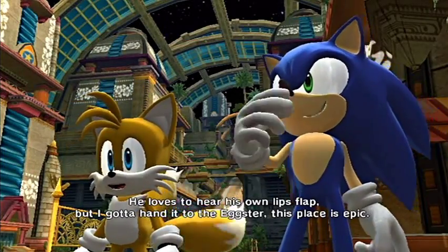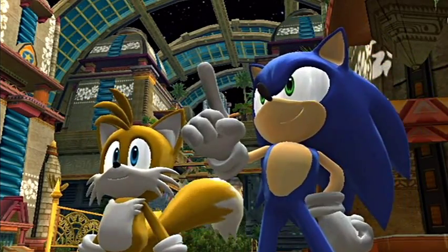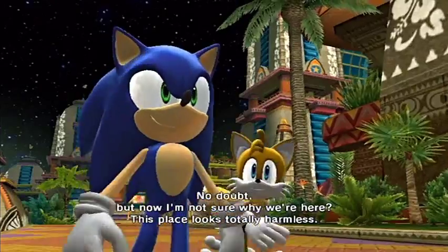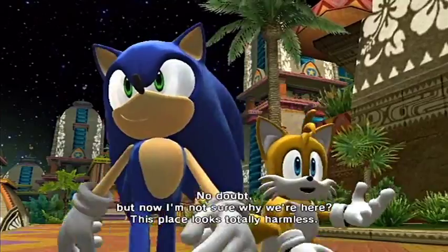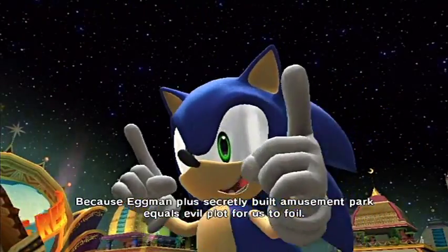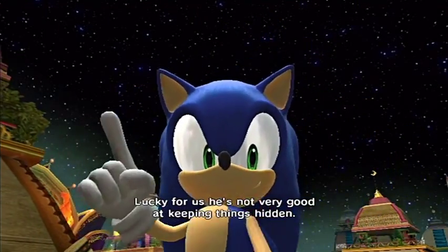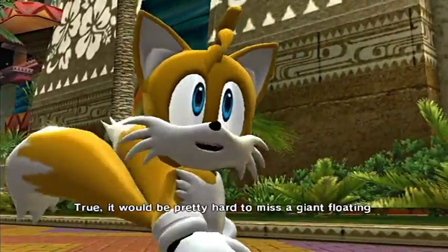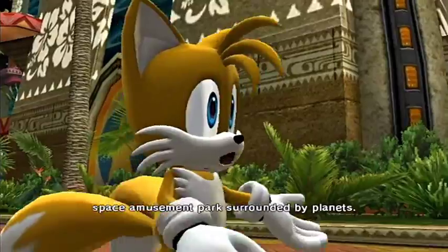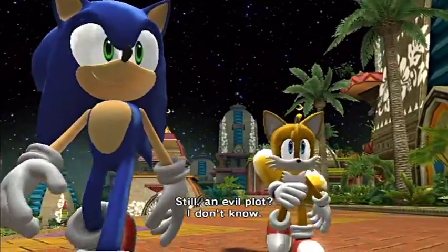He loves to hear his own lips flap, but I gotta hand it to the Eggster - this place is epic. Everyone and their brother is gonna want to come here. I'm not sure why we're here though - this place looks totally harmless. Because Eggman secretly built amusement park equals evil plot for us to foil. Lucky for us he's not very good at keeping things hidden. It would be pretty hard to miss a giant floating space amusement park surrounded by planets.